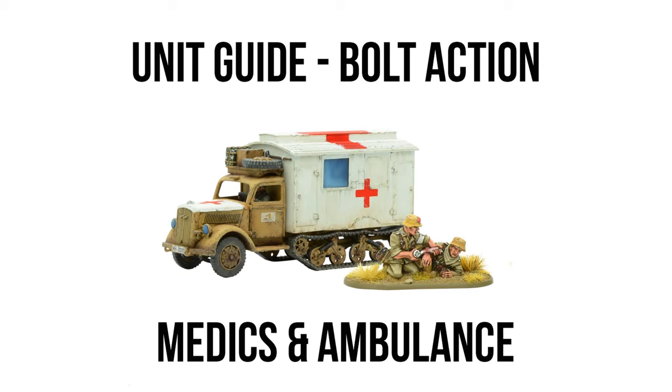Starting off with our standard foot-slogging medic, you have a standard HQ-style build where it's a single model that you buy, and in most situations will be able to be equipped with up to two extra assistants alongside them, who actually do change how the squad interacts with its primary function. Your standard medic comes in at 23 points for regular, which is relatively cheap, and then 30 points for veteran.